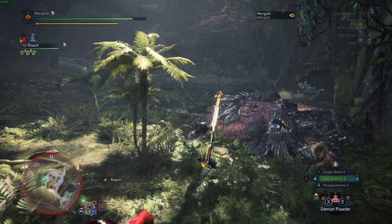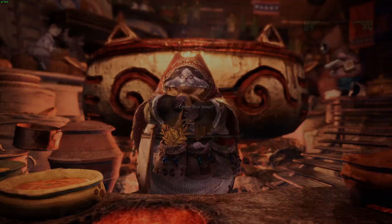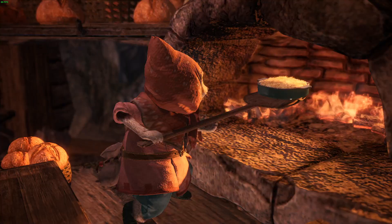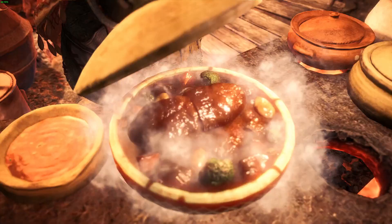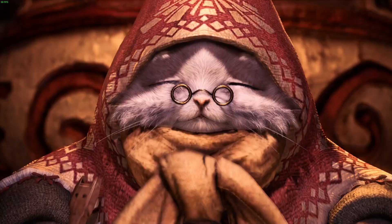Before we go to the training ground and before every hunt whenever you plan to use the Sticky Bowgun, always try to get the Feline Bombardier skill — it will increase your damage by a lot. To activate it, select 4 ingredients from the Artillery bar, which is the lowest bar from the food selection menu. You can also use your Tailraider Safari to ensure 100% skill activation. Feline Slugger is also a good skill to increase your KO probability, but I prefer damage over KO.